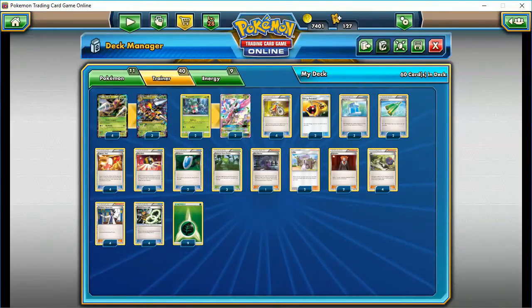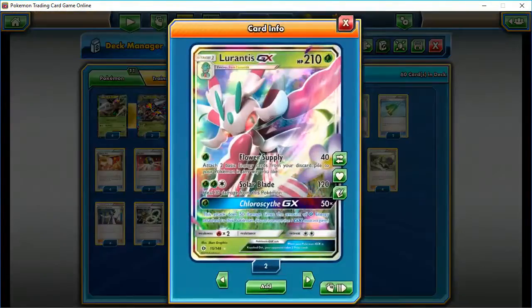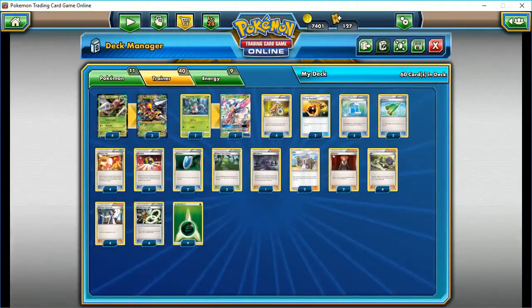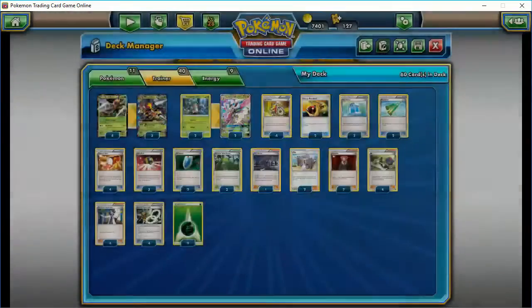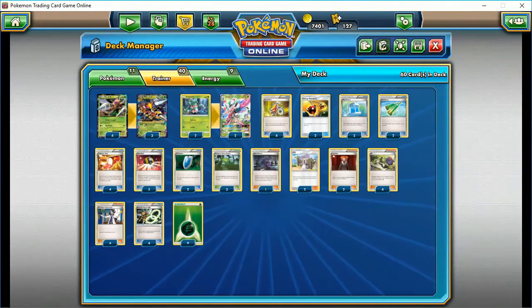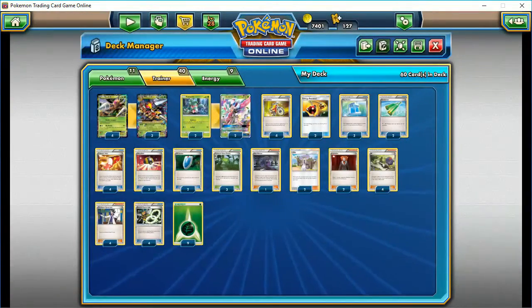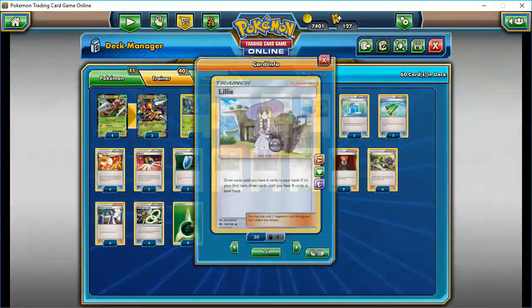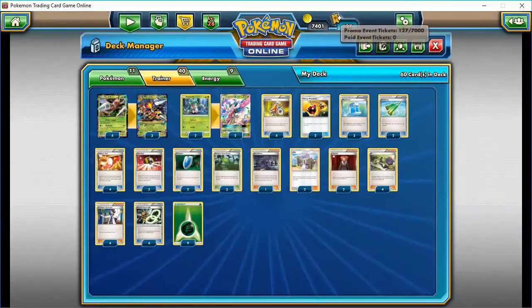Other than that, this deck is pretty straightforward. Only three Forest of Giant Plants — we don't need to go crazy with four in this deck. Two Revitalizers — I only have two GX, so if I had a 3-3 line maybe, but then it gets a little crowded. I'd rather have the two Revitalizers than go with a 3-3 line. Hopefully I won't go into a game where both are prized. Trainer's Mail — we have four of them. The draw is okay: 4-4 Sycamore and then two Lily and four Trainer Mail. Should be fine.